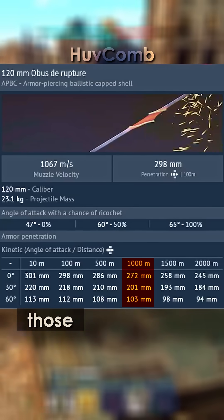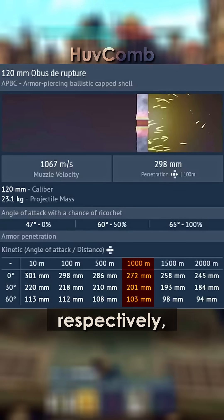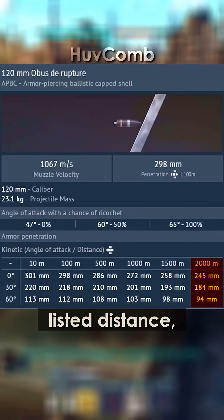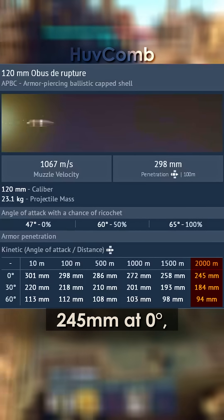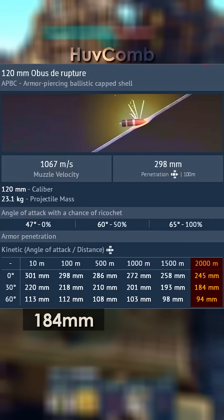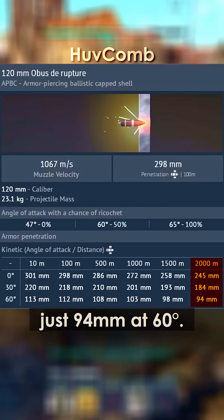At 1,000 meters, those numbers drop to 272mm, 201mm, and 103mm respectively. And at the longest listed distance, 2,000 meters, penetration falls to 245mm at 0 degrees, 184mm at 30 degrees, and just 94mm at 60 degrees.